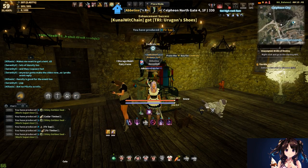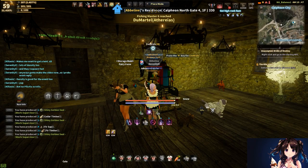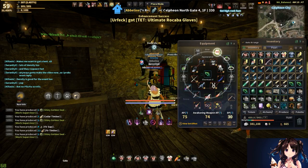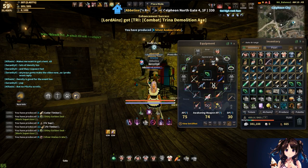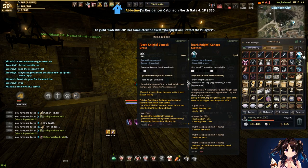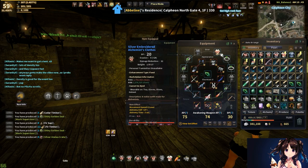For beginner alchemy, we're going to run over the few items you're going to need. Number one, obviously the silver embroidered alchemist clothes. I recommend plus two to plus three — I've failed quite a few plus threes so I'm currently sitting with plus twos. There's no outfit for alchemy like there is for the cook's clothes, so you won't get a minus two second reduction for alchemy. That's why I really suggest pushing for plus threes so you can get that minus four alchemy time.